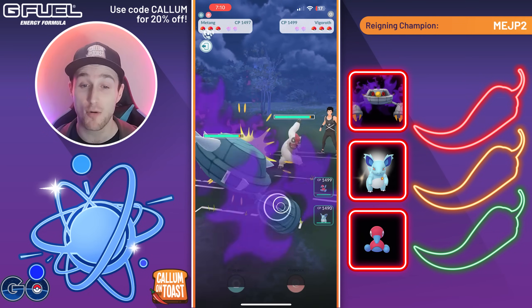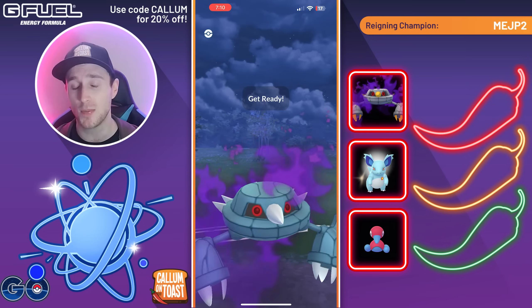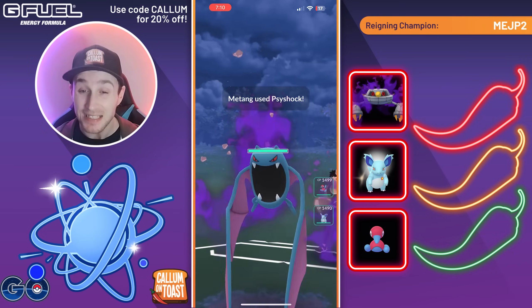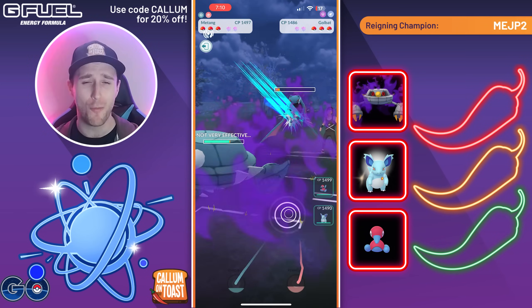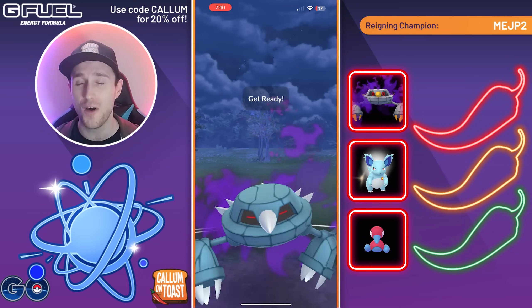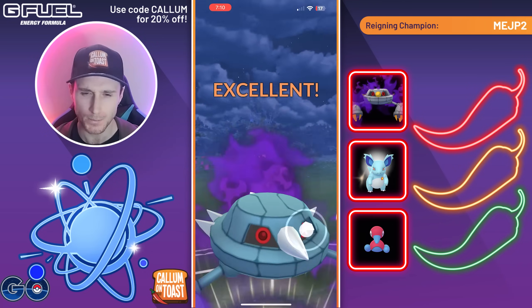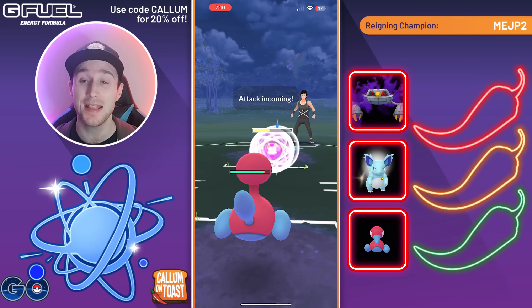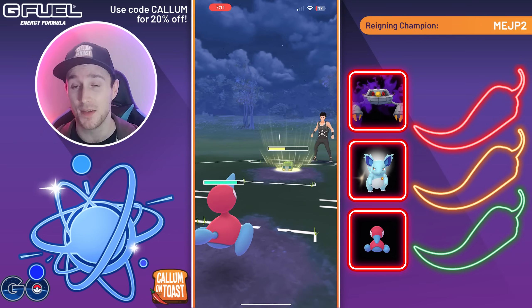Into the next game, we see Vigoroth in the lead — not that bad since we're resisting the charge moves. The opponent swaps there, catching a Psy Shock onto their Shadow Golbat — what an odd decision. We're now able to fully Metal Claw farm them down. They come in with a Charger Bug. We go straight for Psy Shock again, then swap into our Porygon 2, and we can safely let this move go through.